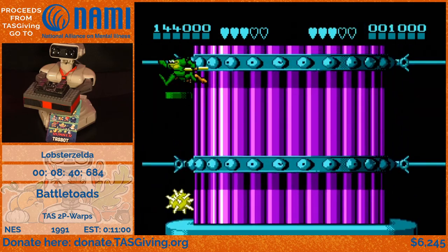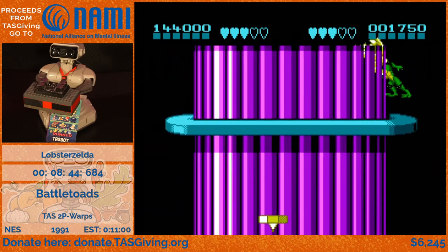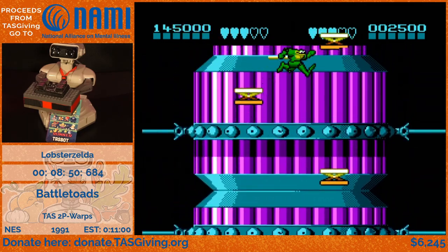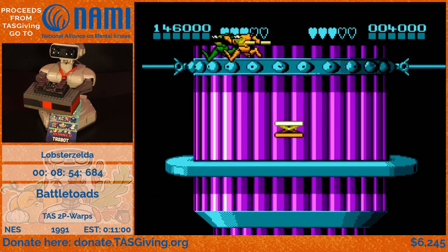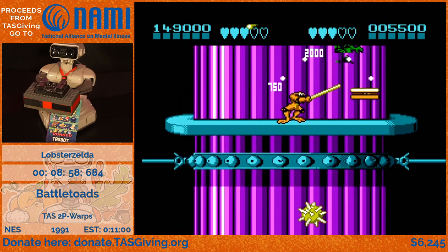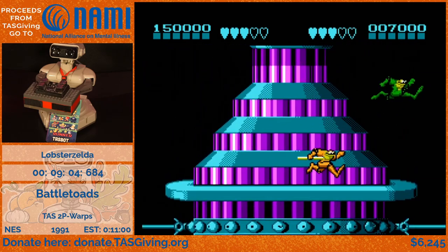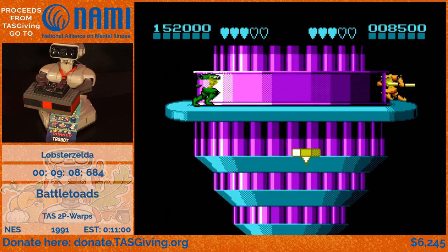We're going up this tower — it's kind of like a 3D spinning circle with a lot of disappearing platforms, so everything is really cycle-based. If you miss a platform you have to wait about two seconds for it to reappear. Coming up there are four enemies that blow bubbles where you have to hang on to a pole and wait for them to stop blowing.